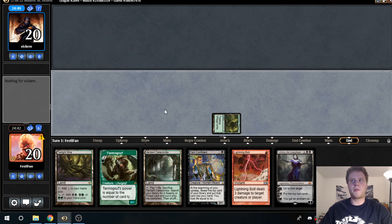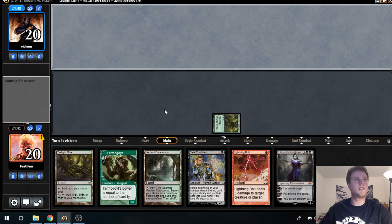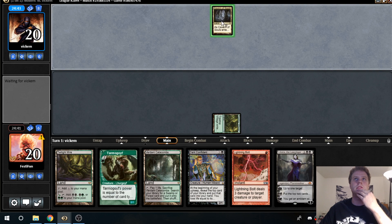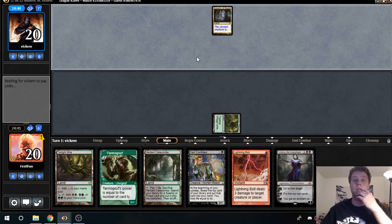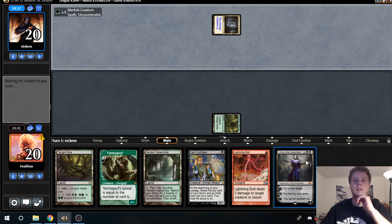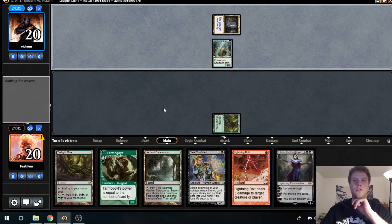Let's see what we're playing against. Cavern of Souls — looks like Humans. Oh, Merfolk! Okay, let's do some fish hunting. This Liliana is going to be great.